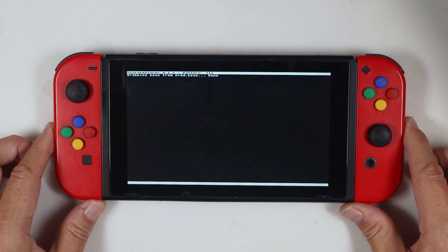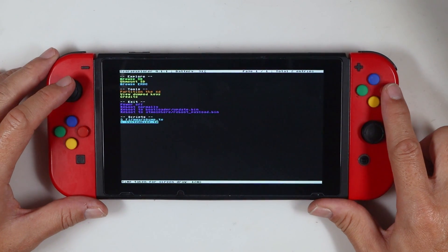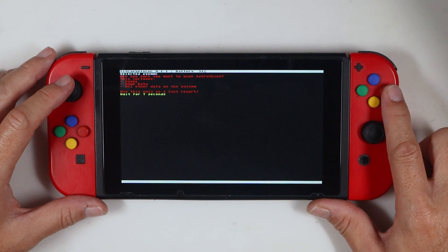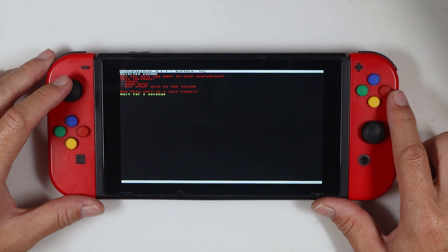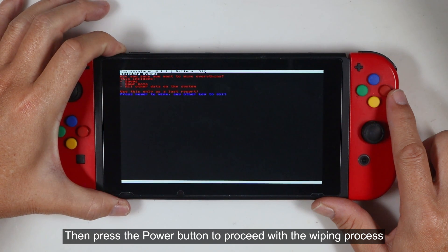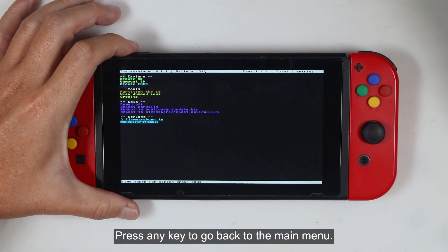Select Tegra Explorer. Select System Wipe and select the SysMMC. Then press the Power button to proceed with the wiping process.